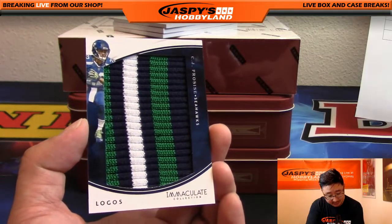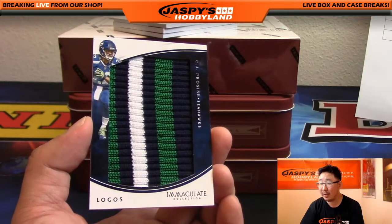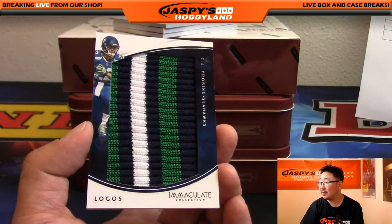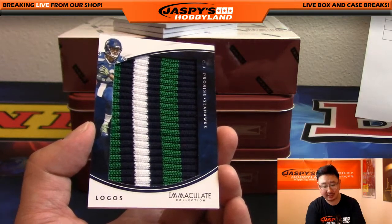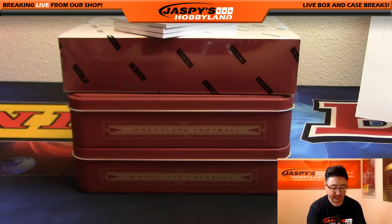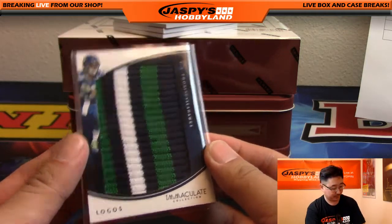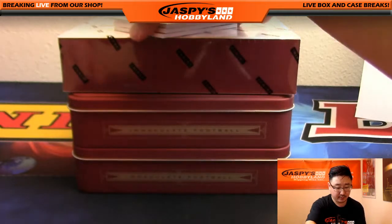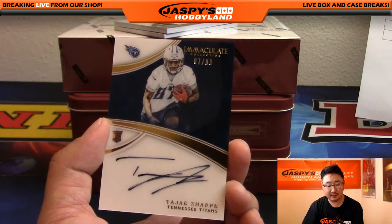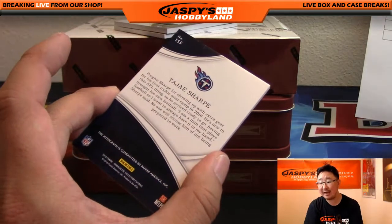CJ Prosise — and we've got that sort of jersey on the cuff of the jersey right there, the ribbed material. That's pretty awesome. Since they released Christine Michael up in Seattle, CJ Prosise and Thomas Rawls are the two running backs up there. Nice one for the NFC West and for Mark.